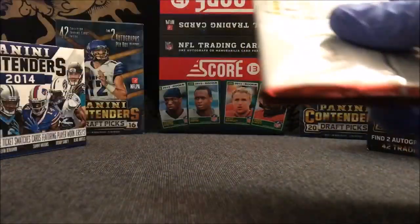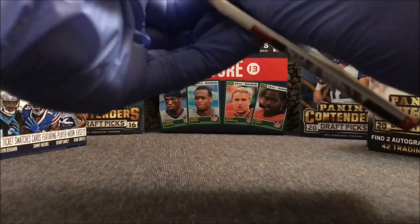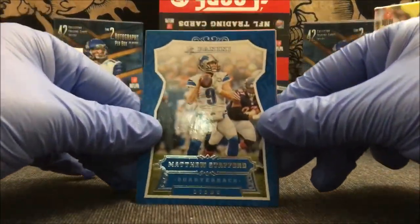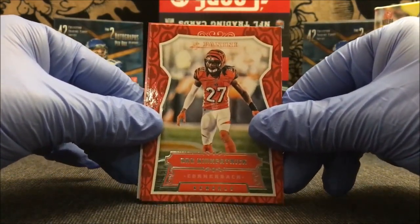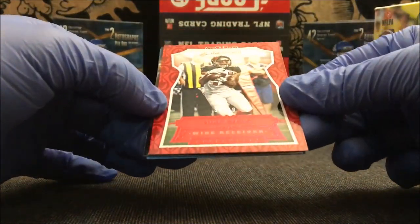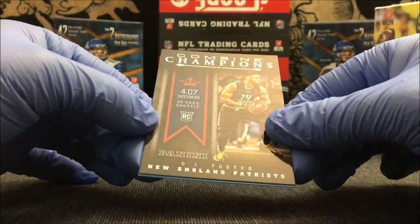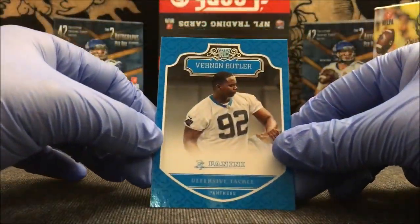Let's go ahead and get started on our first pack. See what we get this time — packs don't look any easier to open. Let's put the Panini to the side. Matthew Stafford, Ben Watson, Duke Johnson, Dre Kirkpatrick, Tyler Eifert, Mike Evans — numbered out of 49, number 34 of 49. Really nice card there. Then we have a 40-yard dash, 20-yard shuttle rookie card — DJ Foster. Vernon Butler rookie card.